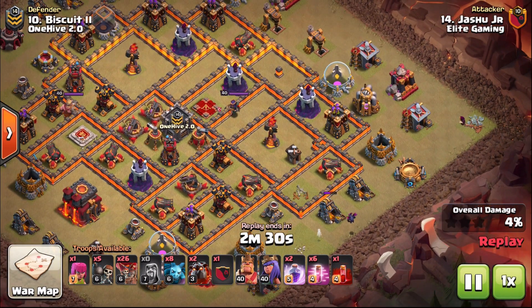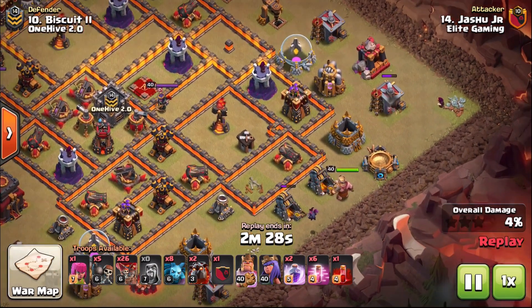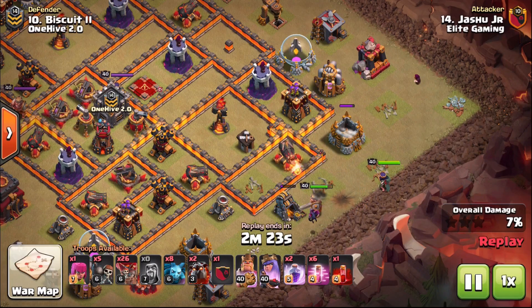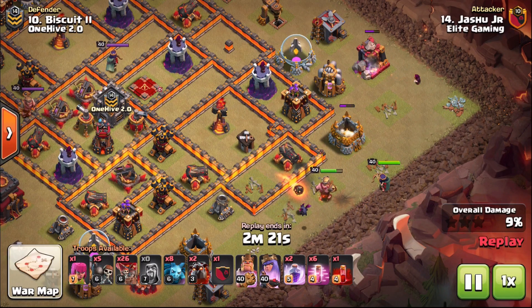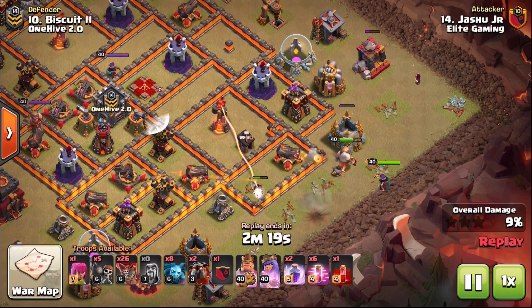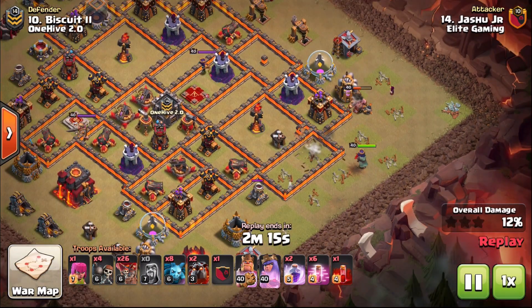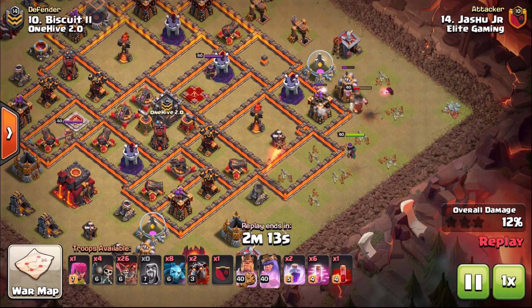You can kind of pin your attack — your main strategy, in this case the Lava Loon — onto that second Inferno Tower, because they will wreck your troops if you're not careful. So in comes the King and the Queen, chipping away a path towards that Inferno Tower, with a couple of wizards just behind the King whilst they're being tanked for.